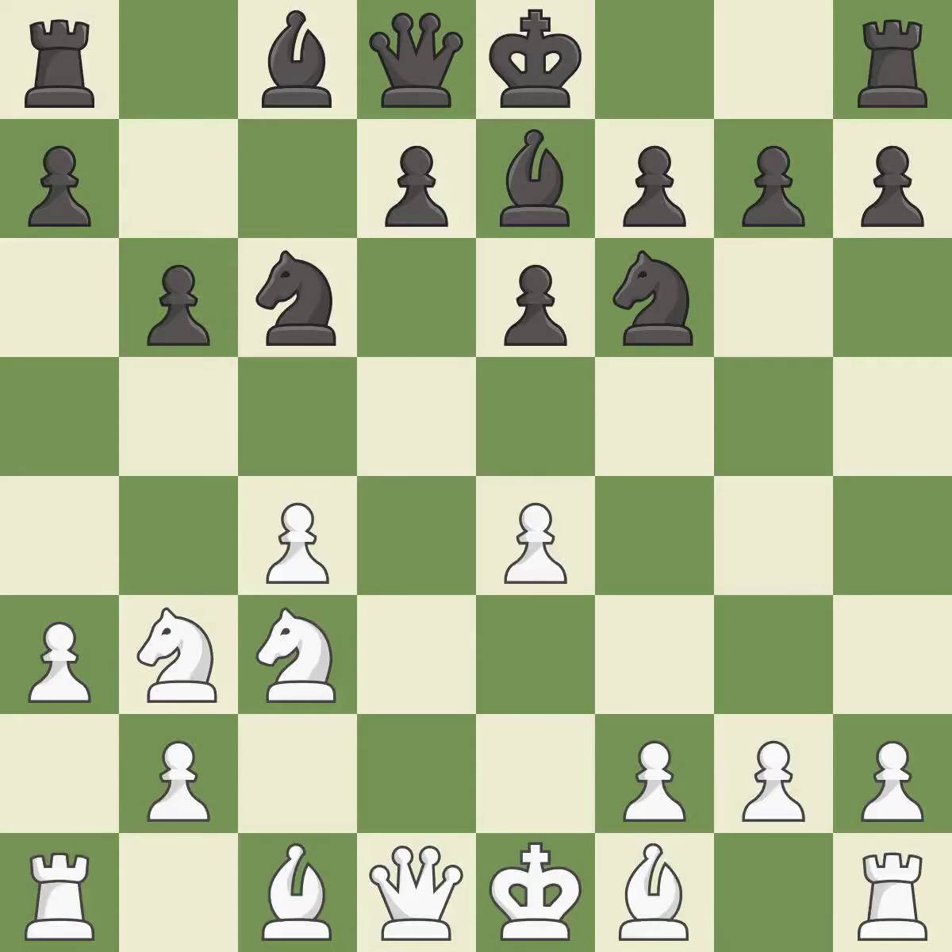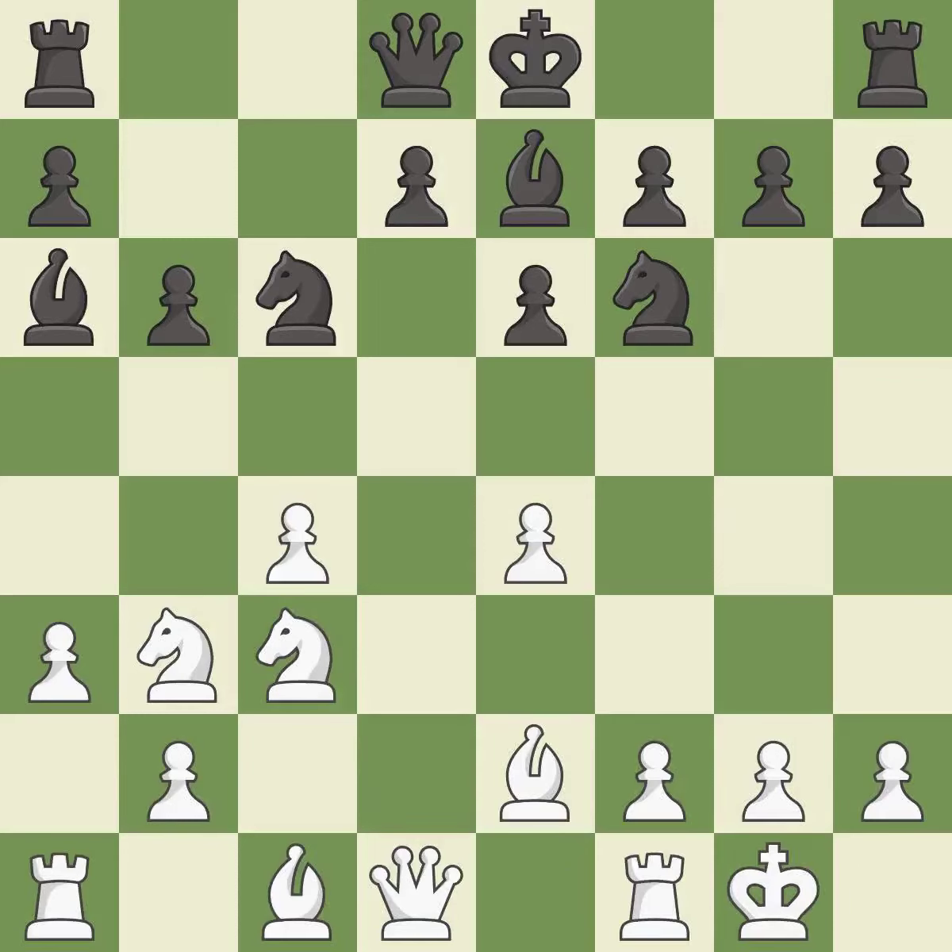The bishop is ready to be developed to an active square — it is best. This develops a bishop off its starting square, getting it into the action — it is good. This activates a bishop by developing it off of its starting square — it is excellent. Castling gets the king to a safer square, out of the center of the board, while also developing a rook.